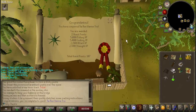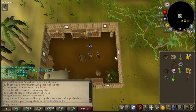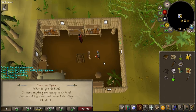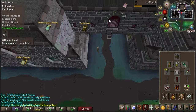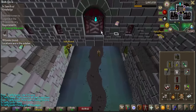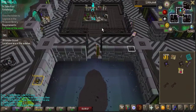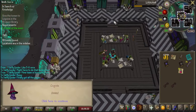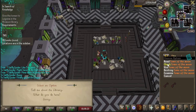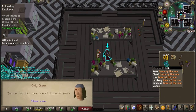Finishing up the Tai Bwo Wannai Trio — this is a nice quest; we will be able to fish Karambwans, which will be really nice for some AFK time. Finishing up In Search of the Myreque — we did get a little lucky with the pages, so I didn't have to spend too long over there. I ended up getting 34 hard clues. I killed the Spiders and didn't kill Verzik because I honestly wanted more of the hard clues, so I'm very happy that I got that done.